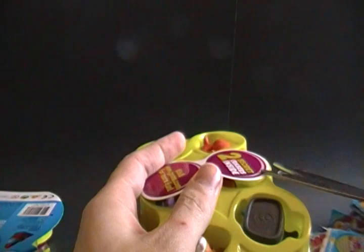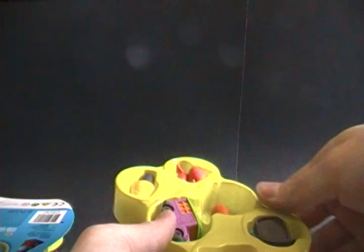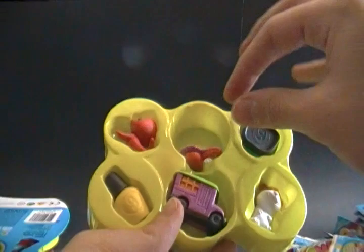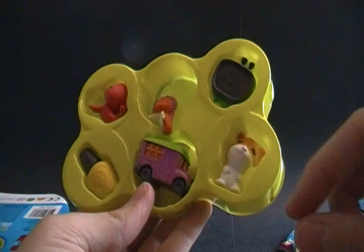Gomu sells very well for us — it's our top seller on the website right now, and I think almost half the different ones are sold out as of when I'm making this video. We got seal, seahorse, blue television, orange hamster, purple school bus, and yellow nail polish.